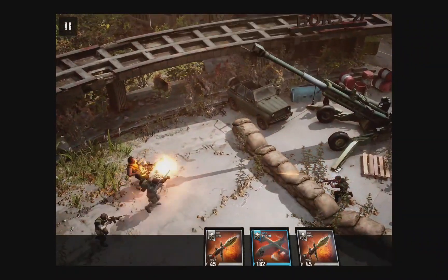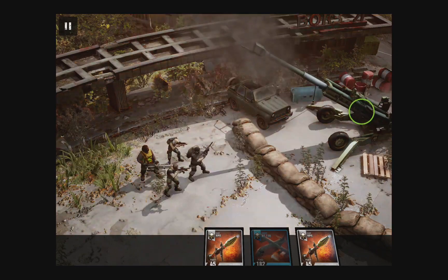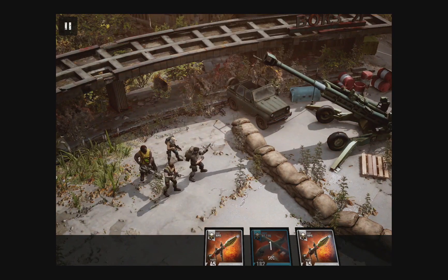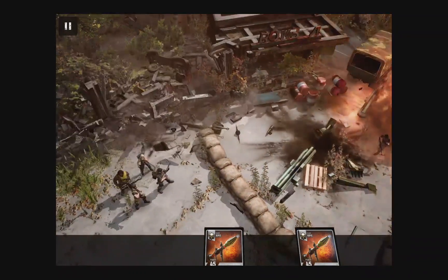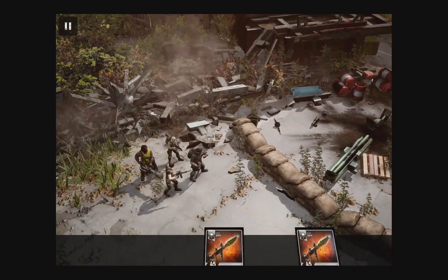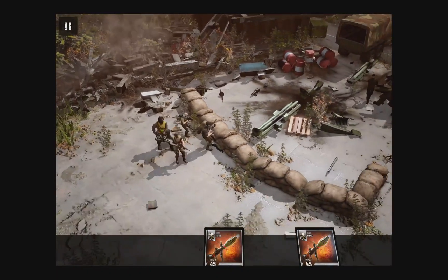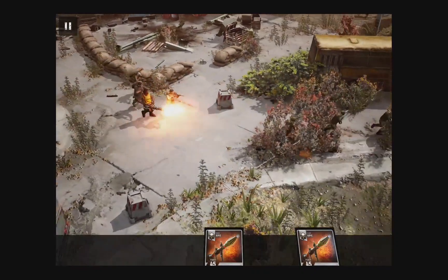And there it is — our objective, the enemy artillery. It's a pretty big one, so let's go ahead and call in our AC-130 gunship for air support. GeomCache uses cache-based animation to realize extremely complex simulation and special effects, as you saw in the destruction of those buildings.